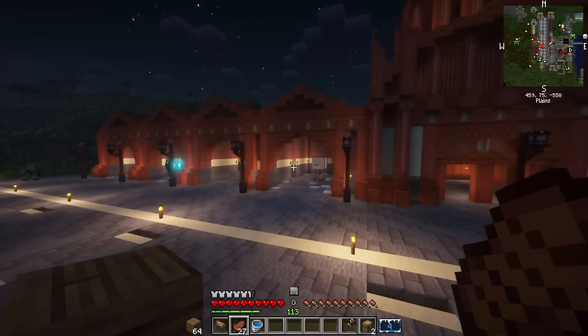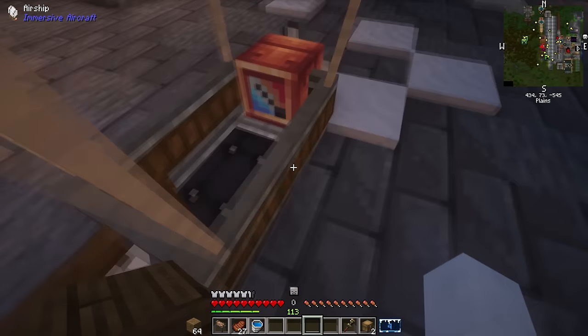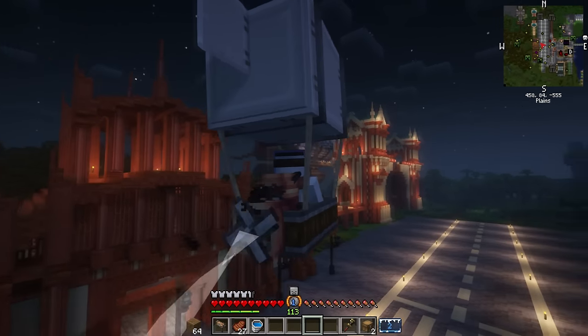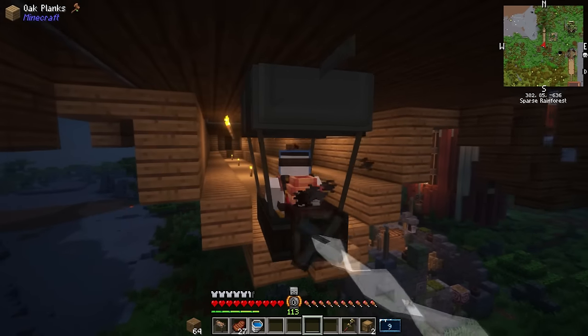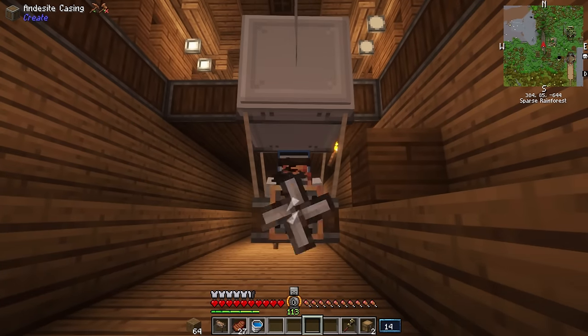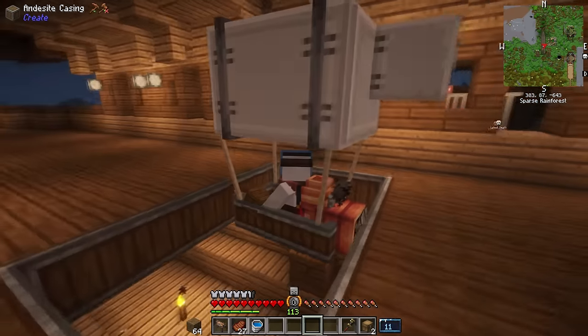In the Steampunk world, transportation is key. Hence the reason we put so much emphasis on all of these vehicles like this little blimp, or the colossal airship that we built however many episodes back. The point is that we need to get to places, and it's only with our creative engineering that we can make that happen. So today, we're going to make something new, but not without scouting a proper site to build this new machine.